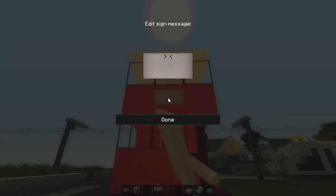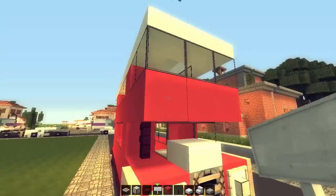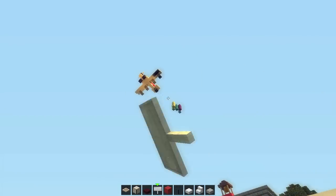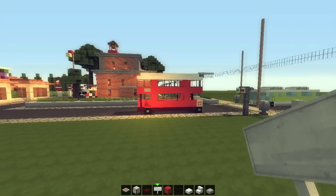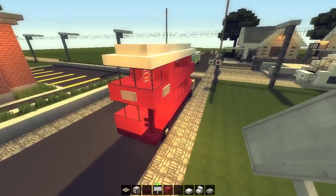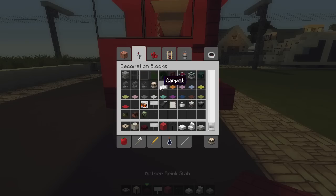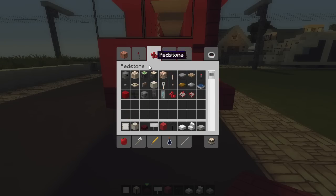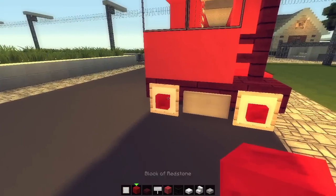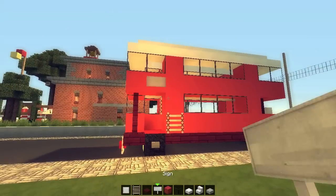A sign here which will tell kind of where the bus is going — like the stations or which line it is. One here on the front as well. On the back, kind of looks naked, so registration plate and also some rear lights — use some block of redstone just because we can. There we go, perfectamundo. Grab a ladder, place it on the outside. It's pretty much done.